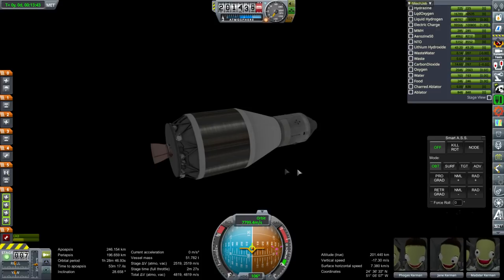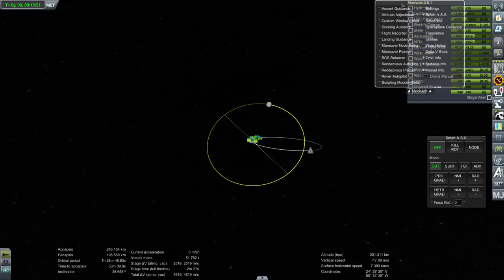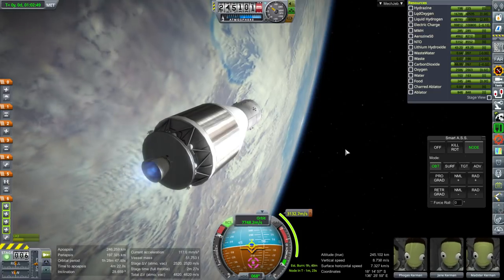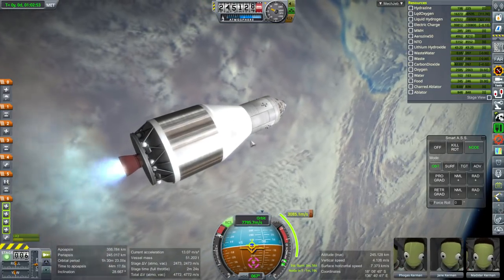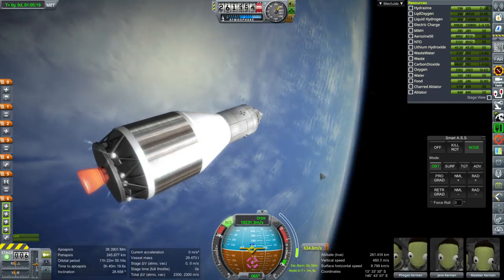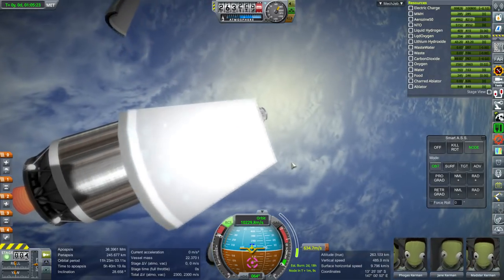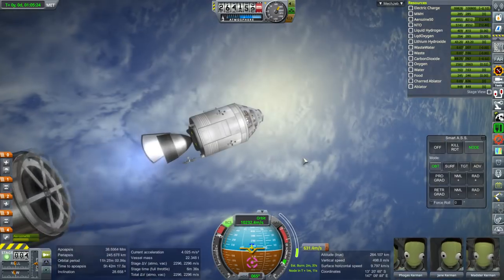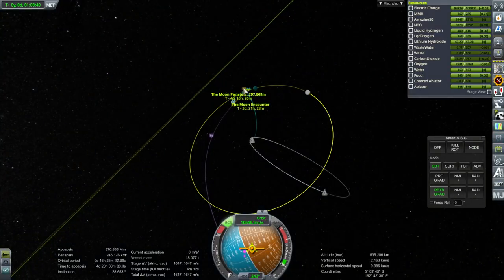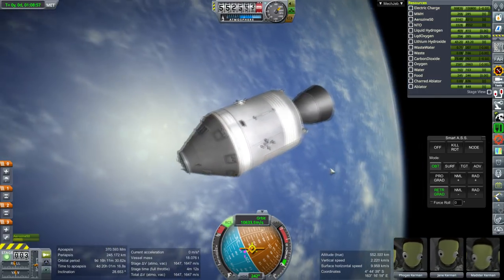Here we go — ignition. I probably should have ignited a little bit earlier, to be honest, because we also have the service module burn to do. Separation, 600 meters per second, and ignition. The trusty service module propulsion system. That's a good enough moon periapsis. 1,600 meters per second is enough to get into a low orbit around the moon and come back.